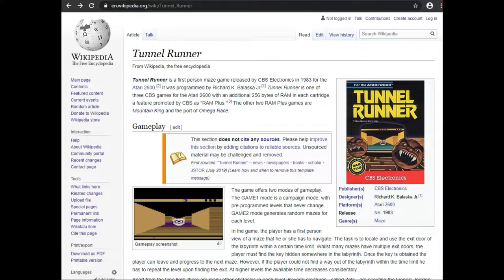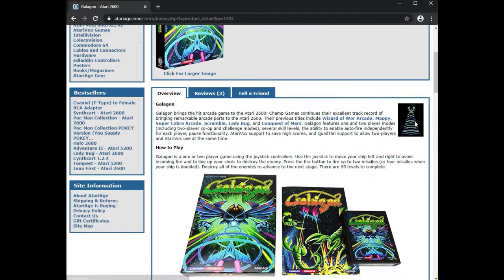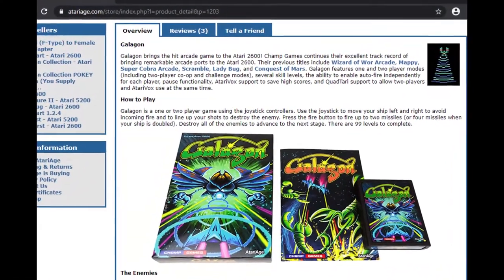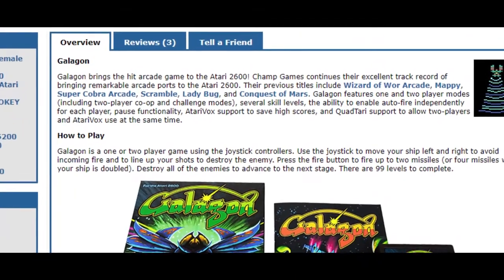Speaking of new technology, Galagon also supports the upcoming QuadTari multi-tap device, which allows two-player game mode with high score saves with the Atari Vox still plugged in and operational on the right port of the Atari 2600. There will be more on this including an image near the end of this video.